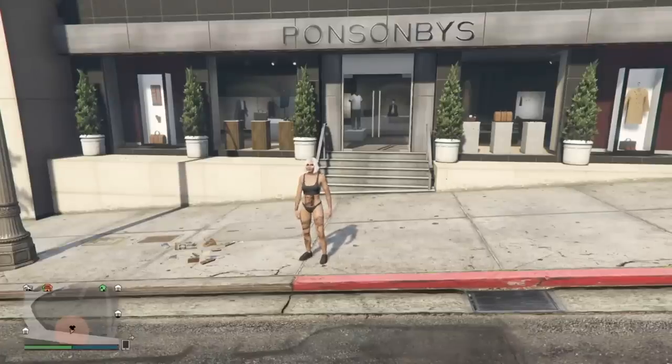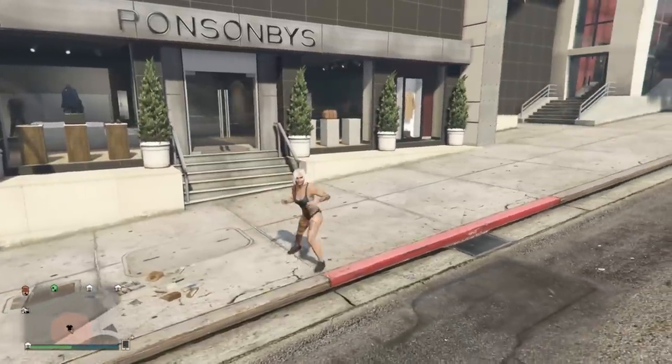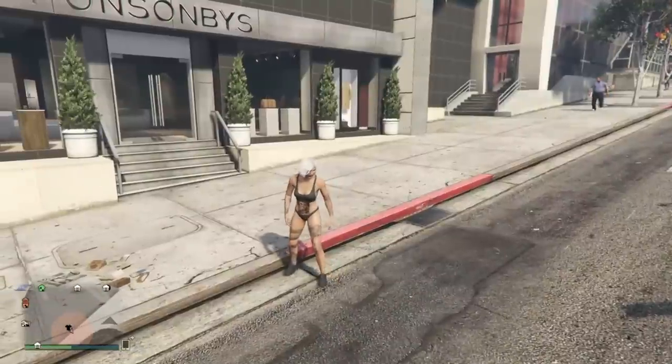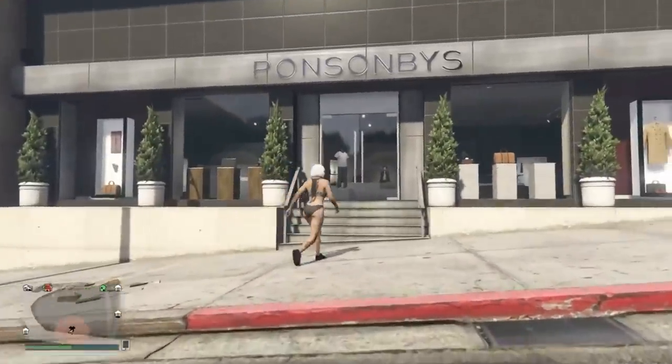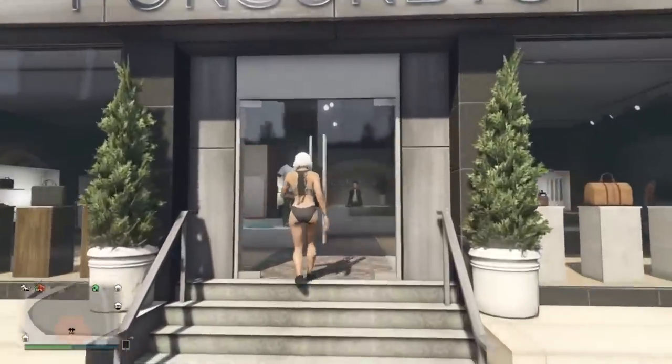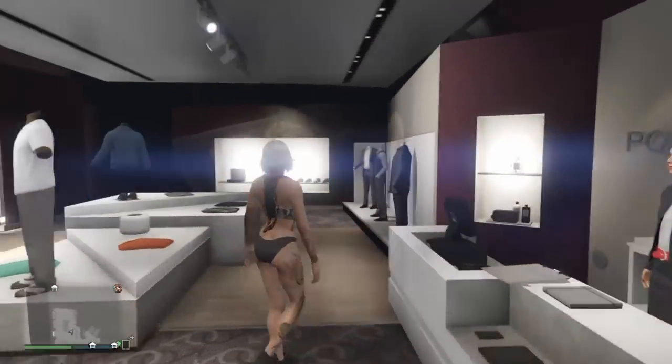Hello and thank you so much for stopping by the channel today. I have a cool glitch here for you. I'm going to show you how to glitch on the black and the green drop zone parachute without doing that full complicated drop zone parachute glitch. This is going to be very simple and it is for the female character only. So guys I'm sorry, but this is mostly what this channel is about. Let's get into this and I will show you how incredibly and stupidly easy this glitch is.